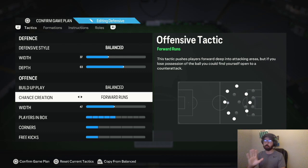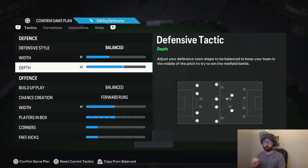If you're not comfortable defending with 63 depth on new gen, you can drop it down to 60 or even 55 — no lower than that. I know there's a thing where under 45 your team doesn't press, and with this formation you need to press. So on new gen you can go as low as 55; 60 is a good spot, 63 is what I recommend. On old gen, I recommend staying at 63, or you can drop down to about 50 — no lower. I recommend 63 on both consoles.